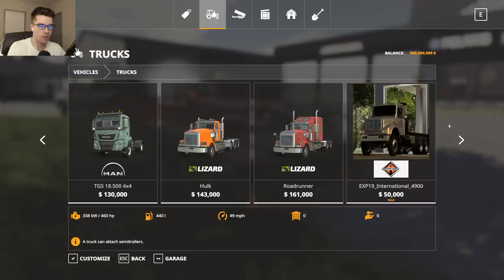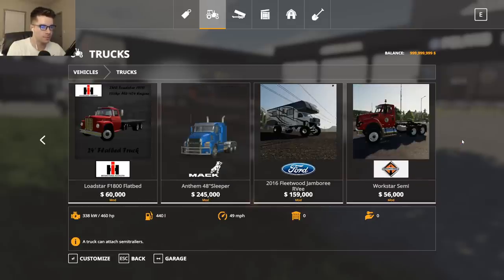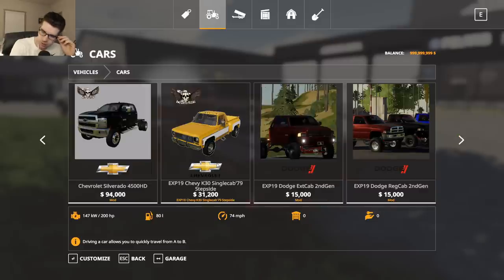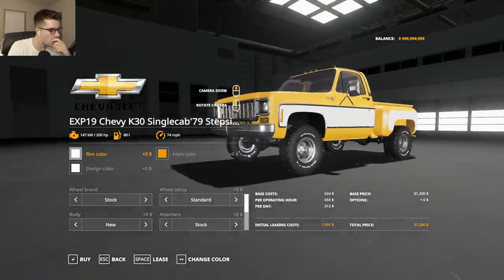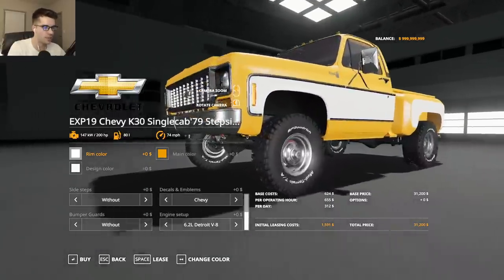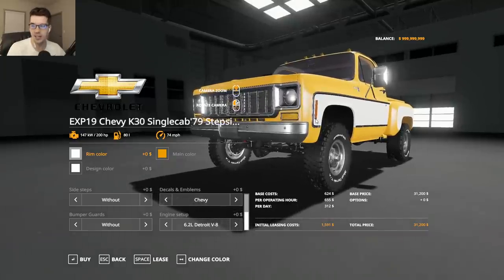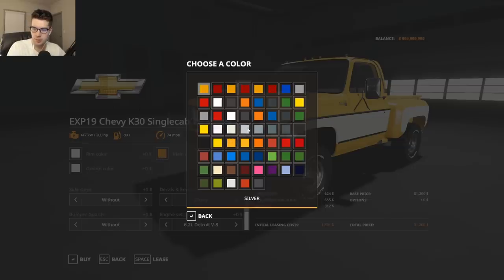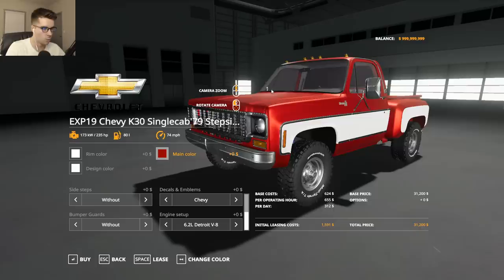Everybody wants a Chevy K30 — a lot of people in the chat want a Chevy K30. I think I can build that. Let's do it — build out a Chevy K30. I'll put it out front. How do I build this out? The old K30.